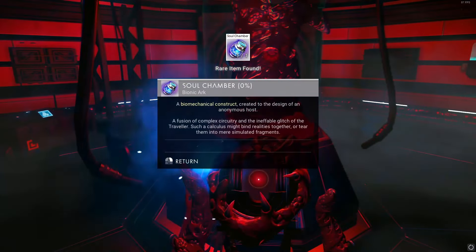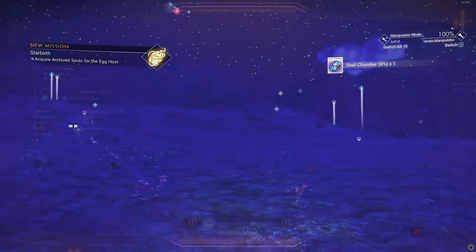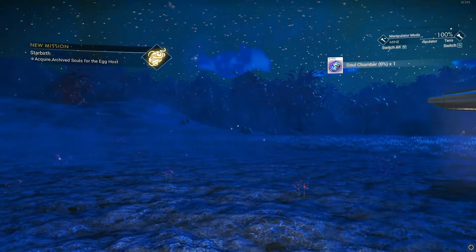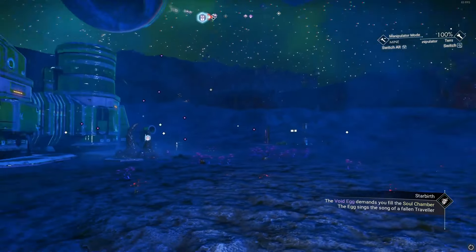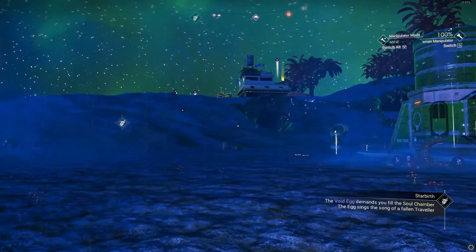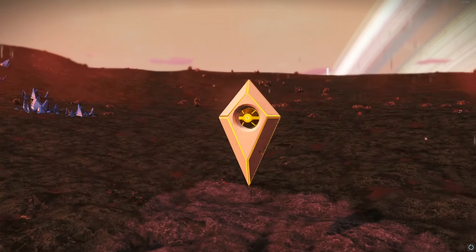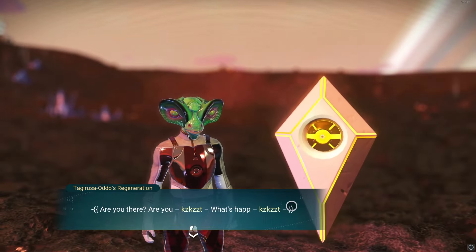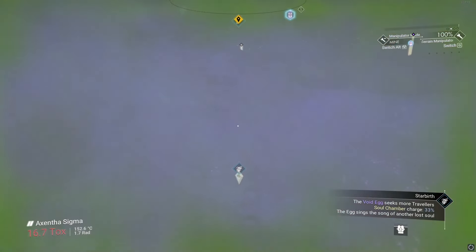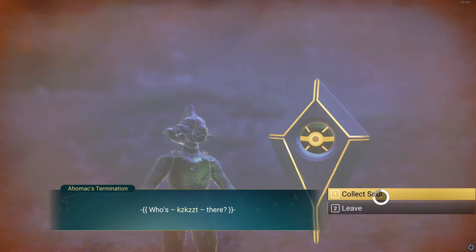Get an empty soul vessel and find the soul chamber, then proceed to fill it. To fill the soul chamber you need three souls — basically three graves. You'll get markers on your HUD for three grave locations. Jump in your ship and head to all three. The landing is usually quite close to the souls, so you don't need to venture far — usually within 150 units. Once you have all three souls the chamber is full and we can move to the next step.